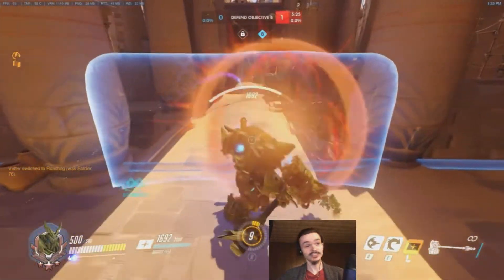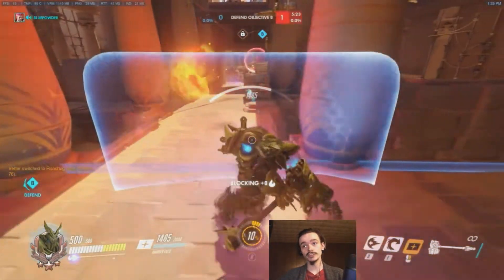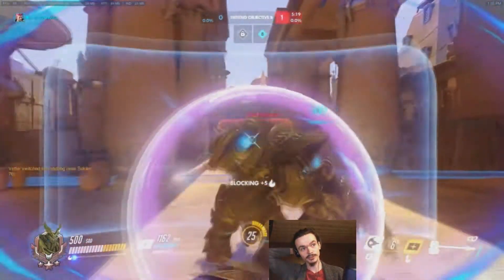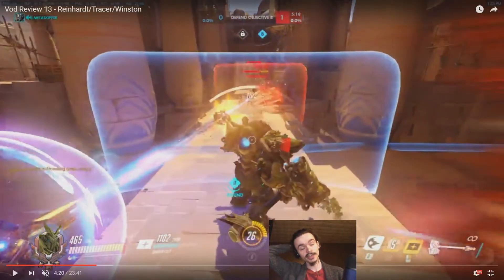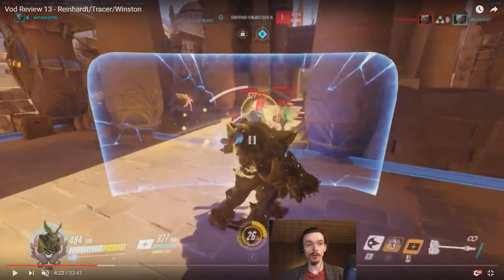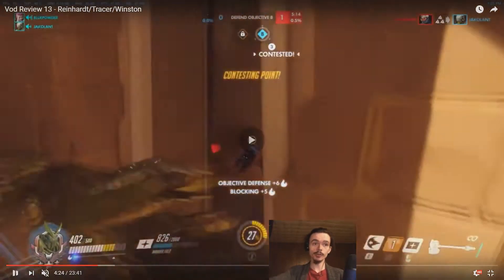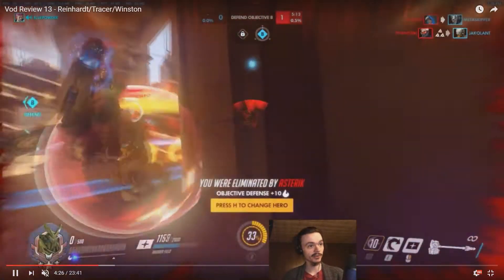That's the easiest way to throw on defense — you overcommit a bunch of ultimates that you didn't need to, and then they just kill you with ultimates. I do think Earthshattering was the correct play to try and get the Soldier, but unfortunately they just beat us down anyway because they came in with like four ultimates and got through us. Fortunately, that means they don't have their ultimates to snowball into this point, so that's good for us at least.